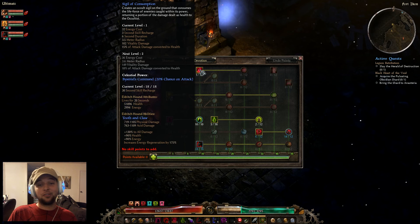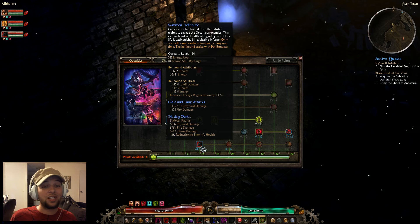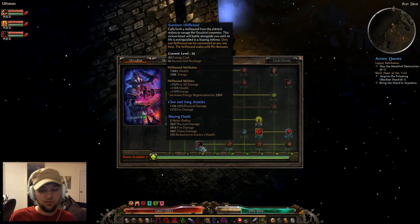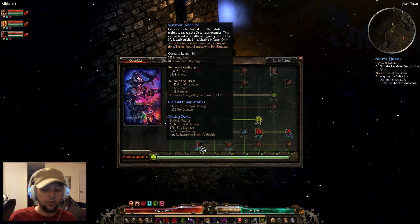I did max out the Hellhound — one of your primary pets in the Occultist tree. He's not going to do the most damage out of all your pets, but his Blazing Death effect is really strong with a 5-meter radius. Whenever you feel like he's about to die and you respawn him, he'll explode and do a lot of damage — often annihilating a lot of things. You can also just spam it for an extra AoE nuke, and it reduces the enemy's health by 15% when they get hit.